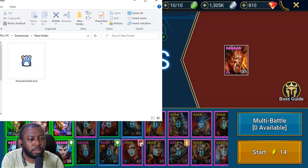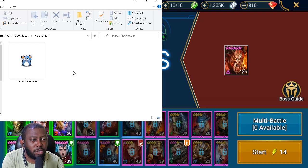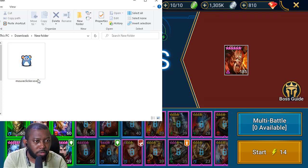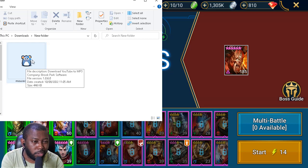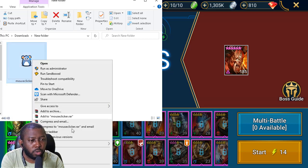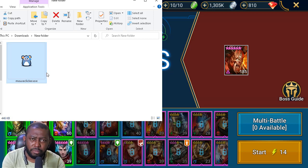Head over to the website freemoundsclicker.com and download this application onto your PC. As usual, make sure you have an antivirus updated so you don't download any viruses. The mouse clicker software is downloaded to your download folder — you can simply right-click and send a shortcut to your desktop so you don't always have to go to the download folder to open it. It does not install on your PC; you simply double-click it and it will launch.